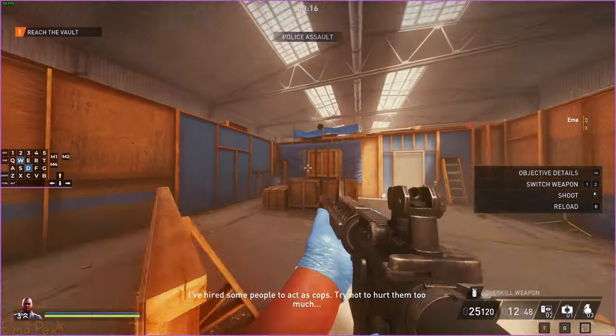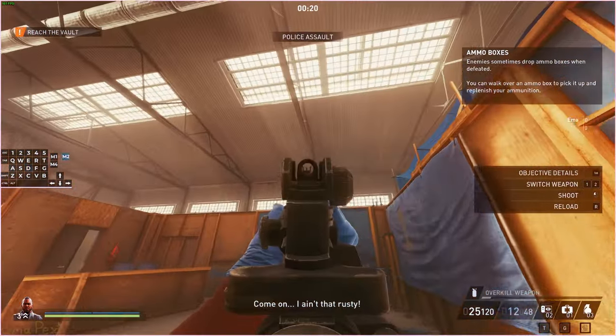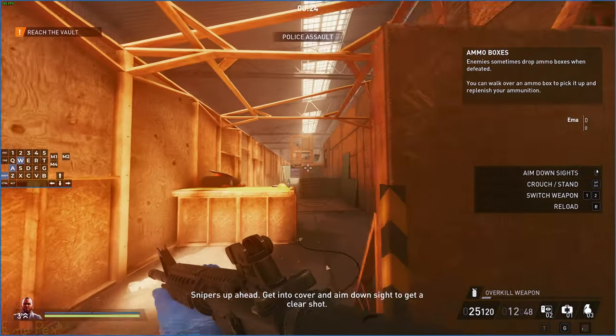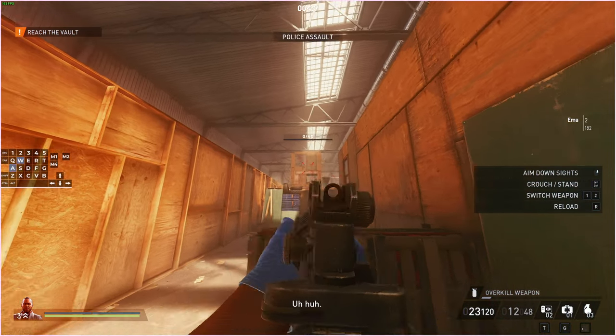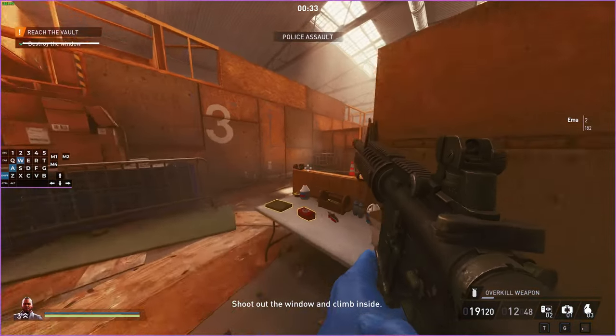This is your first introduction to combat — it's a guy in an elevated position so you have to look up to kill him. Going through here you get introduced to snipers and their lasers, and then you get introduced to breaking open windows so that you can do that.